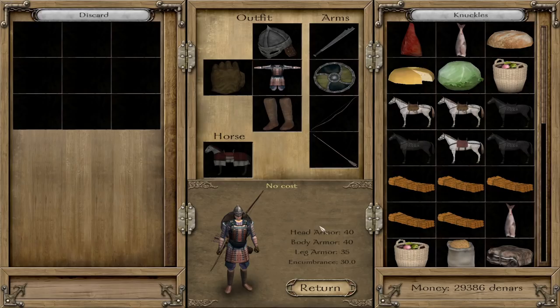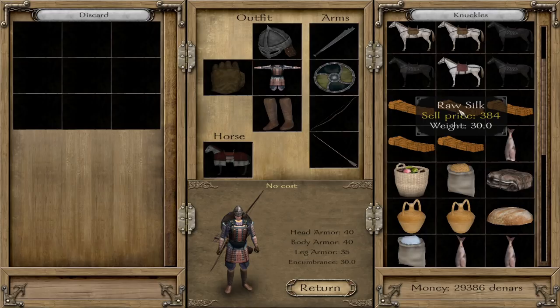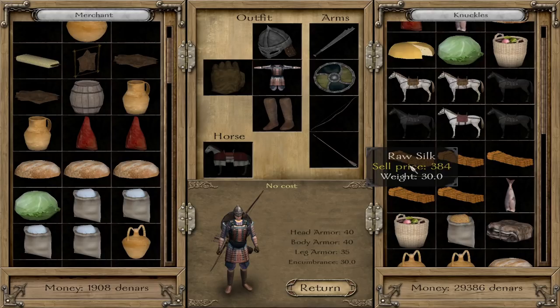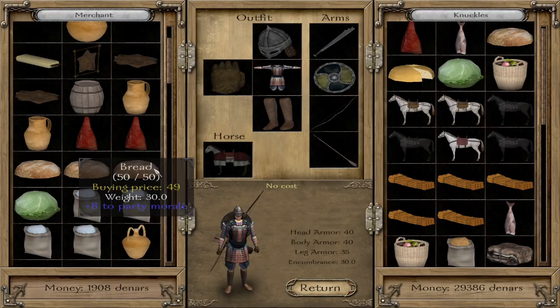At that point, buy businesses. The four places you want to buy businesses first: Rivicheg first — it gives you the best return on investment. Next I'd probably recommend Ichamur — it has steppe bandits nearby, plenty to farm, and if you get the quest to take out the steppe bandit lair, that's an extra 1,500 you're bringing home. Over here there's Amorad, which usually has the desert bandit lair nearby — a dye factory there is also good since you can dump your inventory to go raid them.